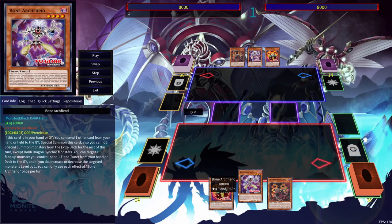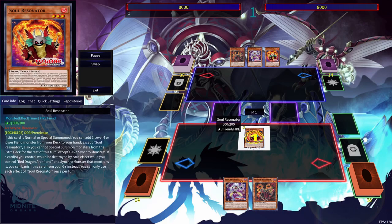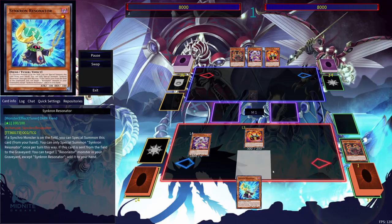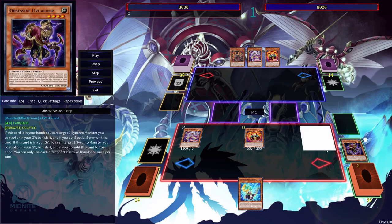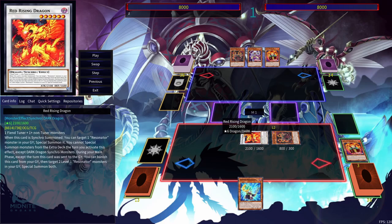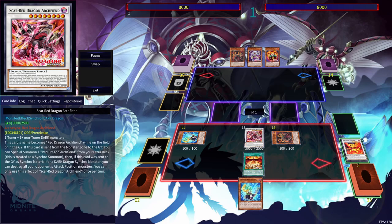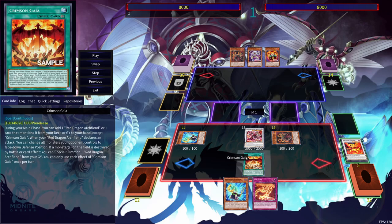Now for the three-card combo using Soul Resonator, Bone Archfiend, and Crimson Resonator. It's similar to the two-card combo, but we'll end with a lot more cards in hand, making it more potent. Use Soul Resonator to add Synchron Resonator. Then use Bone Archfiend to send Obsessive Uvalip to the grave. Use Red Rising Dragon to bring out Crimson Resonator — you want Red Rising Dragon to be the only Synchro Monster you have out. Then use Crimson Resonator's effect to bring out two Tuner Monsters. Synchro Summon Scar Red Dragon Archfiend and use its effect to search out Crimson Gaia.